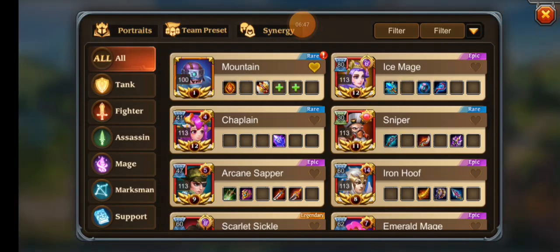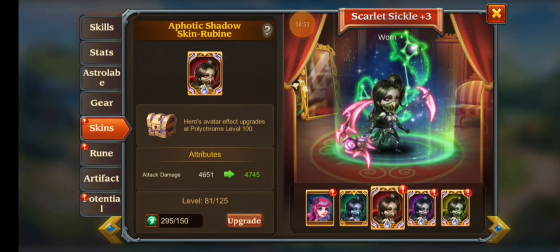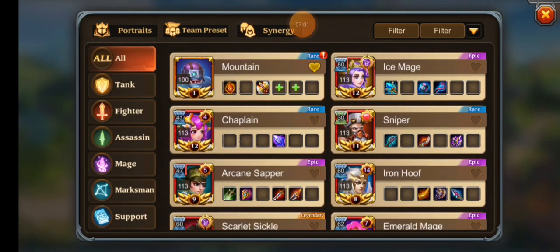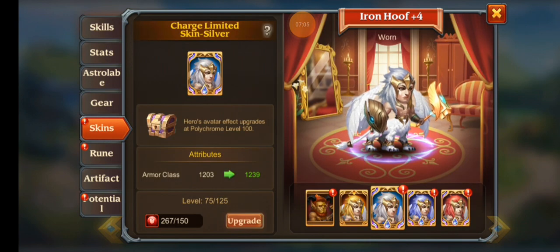Now, how close was it? We could put everything towards Scarlet Sickle because as I said she's almost 100. Oh, yeah — never mind, she's 88. Honestly, if we put a lot of those skin chest fragments into it we might be able to get there.